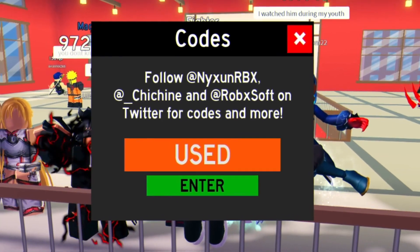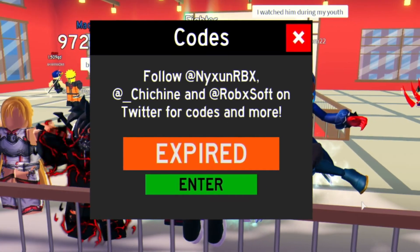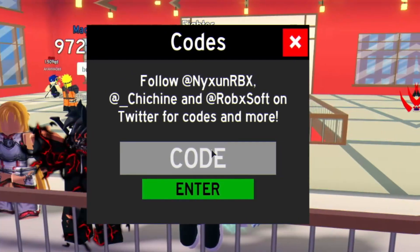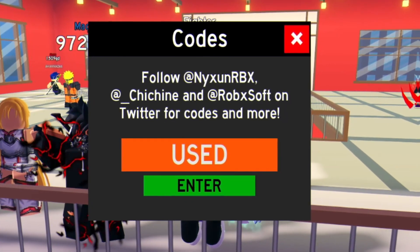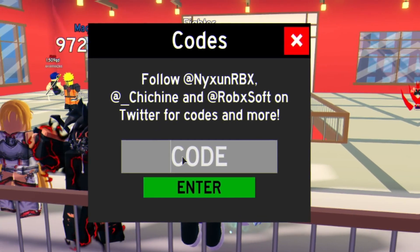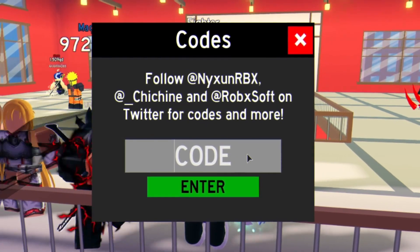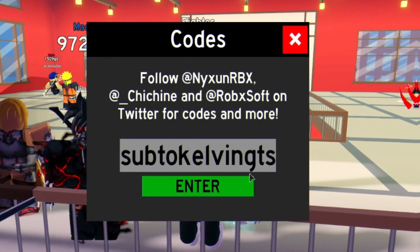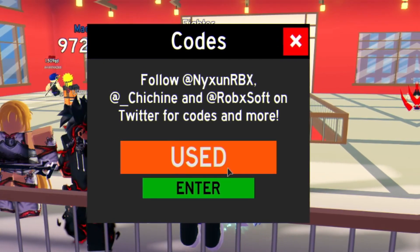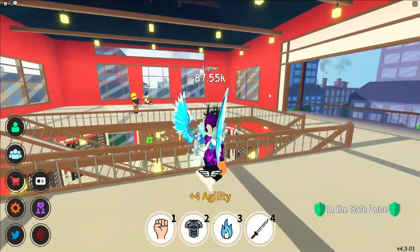We have code 'fav75'. Then you've got code 'sub to planet milo' — enter that one in. After that, you've got code 'sub to Mr. Rhino' — enter that one in right there. We have code 'sub to Viserfish Gaiman'. Then you've got code 'sub to Kelvin' — enter that code in. And that's all the working codes right now in Anime Fighting Simulator.